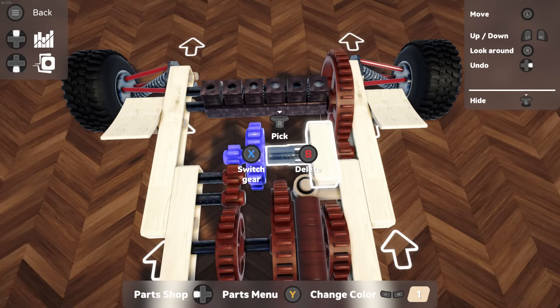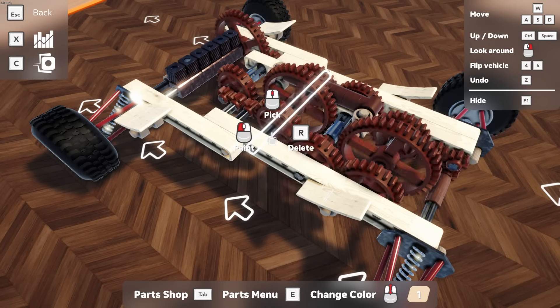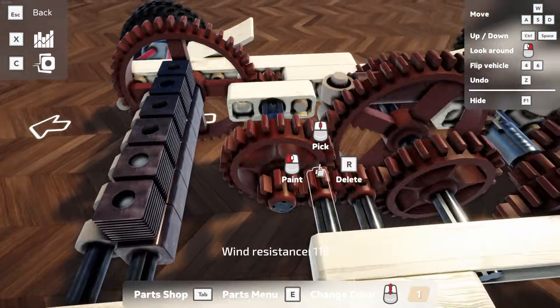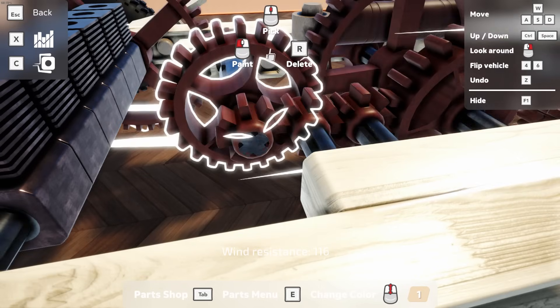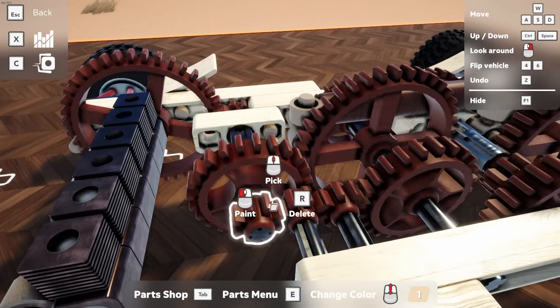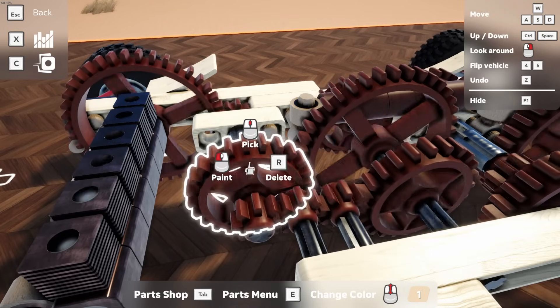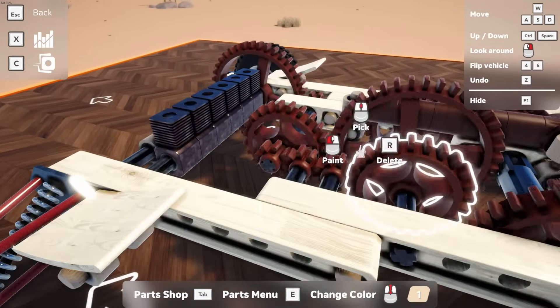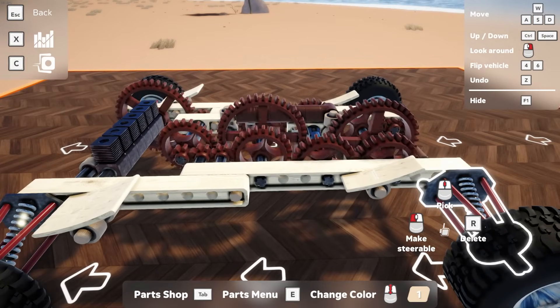I looked up what a proper four-speed transmission would be and spreadsheeted it. I asked my buddy what the gear ratios are in this game - the ratios are 4, 5, and 8 between the different gears. So a small gear would be a ratio of 4, medium would be 5, large would be 8, if you're comparing number of teeth. According to my friend it's 4, 5, and 8, and I believe them based on the spreadsheets - the math kind of makes sense.